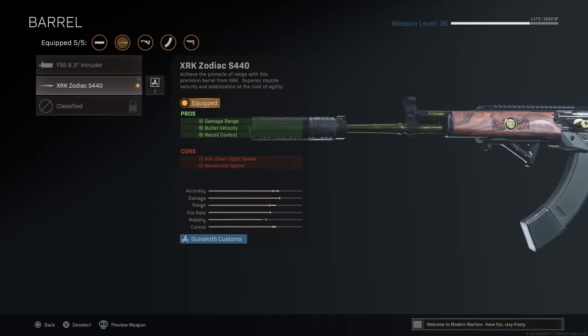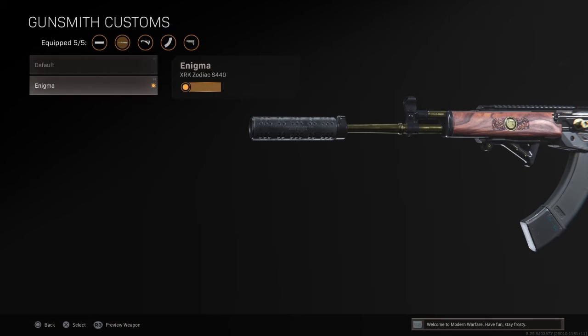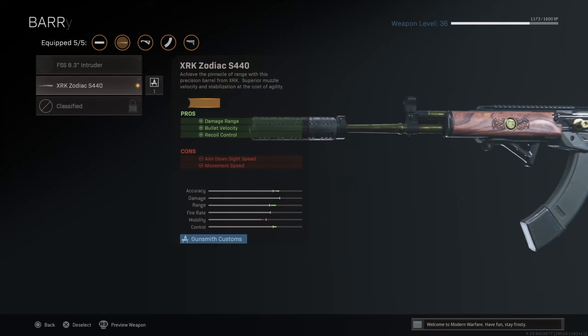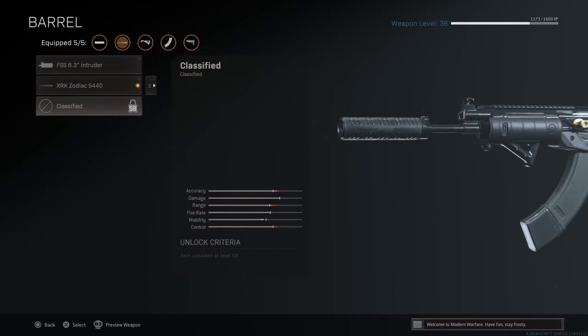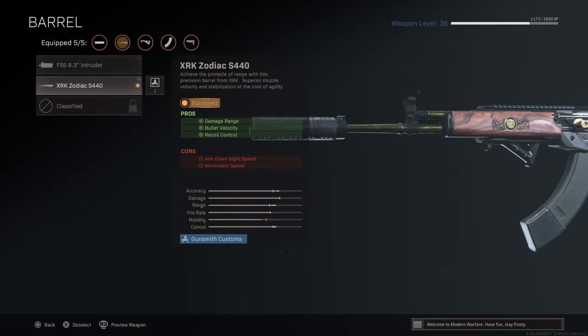Onto the barrel. We're going to take the XRK Zodiac S44-0 barrel. This gives us damage range, bullet velocity, and recoil control at the cost of Aim Down Sight Speed and Movement Speed. This is a barrel you get with the Enigma Blueprint, so definitely try and unlock it. You could go for another barrel, but that does reduce your range. For a more close-range Amax, I just recommend no barrel. This barrel will help you out in this game mode.